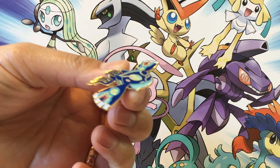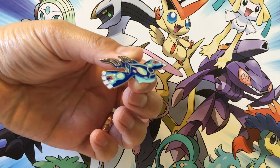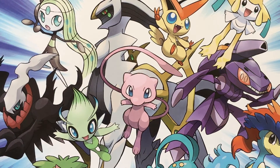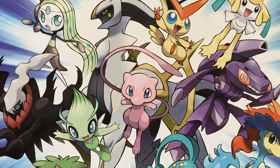Here we have a nice close-up look of the primal Kyogre pin. It looks pretty awesome — I love the detail on it. It is a pretty small pin, but it's primal Kyogre, so I can't complain. So the two packs we'll be opening are Phantom Forces and Furious Fists.